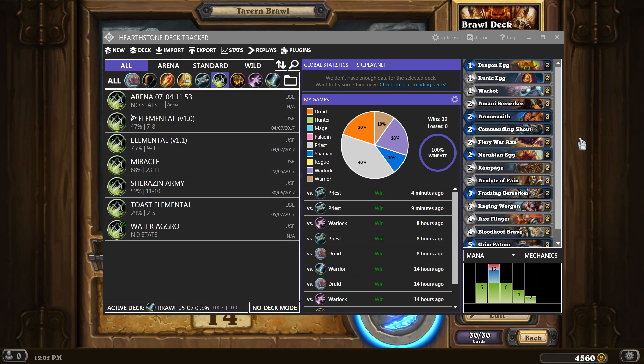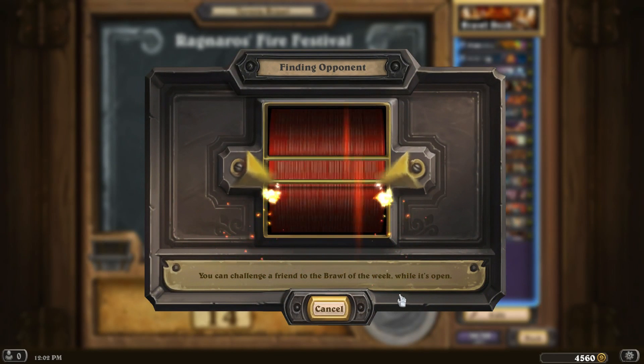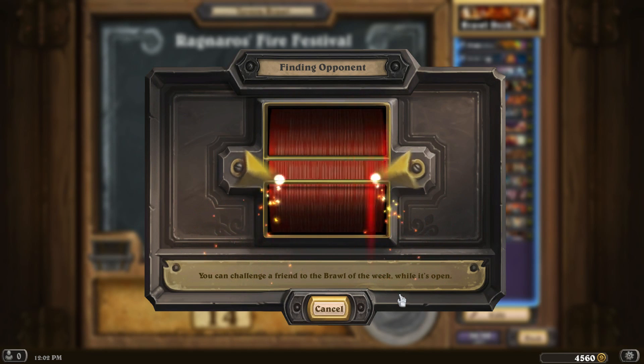I've been playing this one quite a bit, not only to get the various rewards — even though they're only cosmetic — but also because I got the quest to win 5 brawls. As you can see I've got my deck tracker up on screen showing it's currently on a 10-0 win streak. When I first put the deck together the tracker wasn't tracking it, but once it figured out enough of the deck composition it started to. So before it started tracking I probably had another 10 victories and maybe one loss.